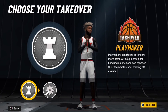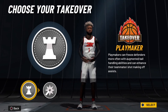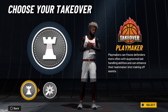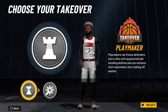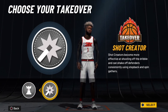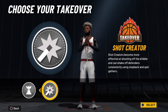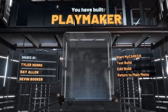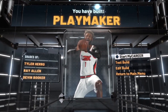For the takeover, the playmaking takeover is not really good this year and it takes way too long to get. So I decided to go with the shot-creating takeover, because it's really good this year bro. You can shoot way better — it's just better. And the playmaking one takes too long to get. There you have it — this is how you make a playmaker bro.